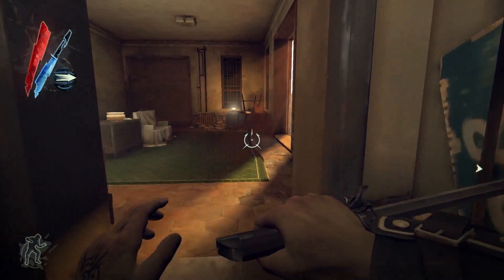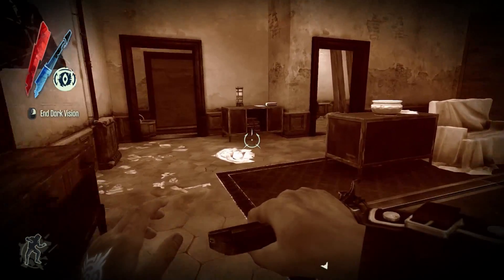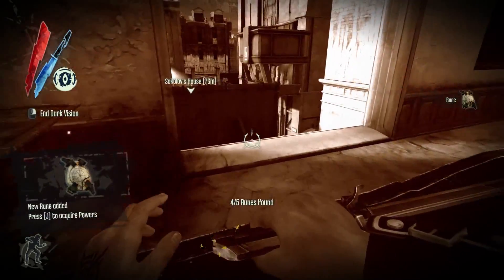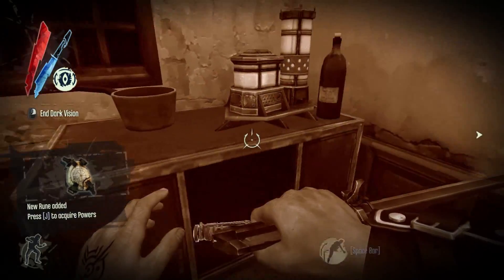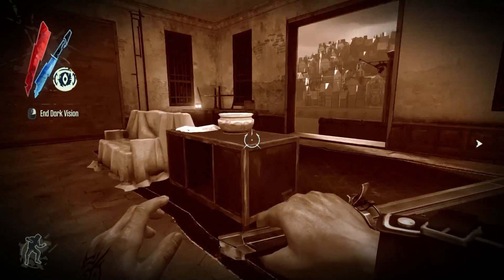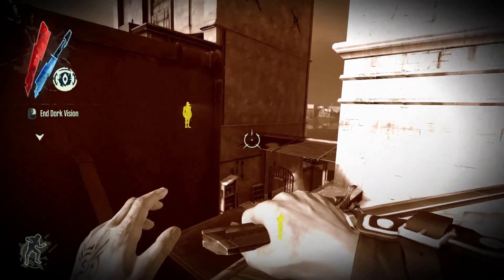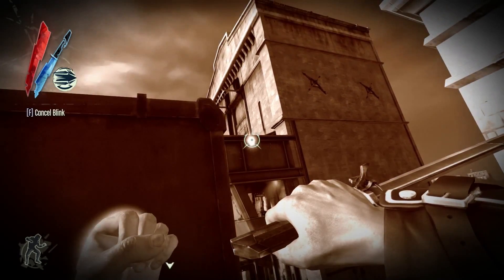Hello everybody, my name is Jutsold and welcome back to Dishonored. Today I believe we are actually in the location to get Sokolov, and there's just a random room sitting here. That's weird — anyone else find that weird? I find that weird. That's a toilet. So we're trying to break in and steal Sokolov — just, you know, usual cloak and dagger kind of stuff.